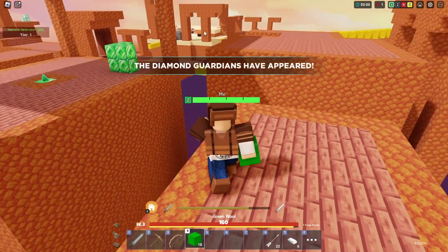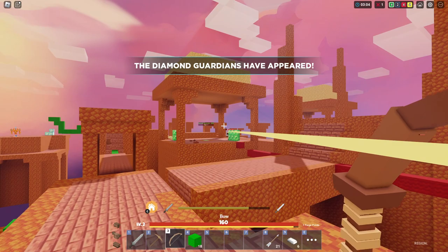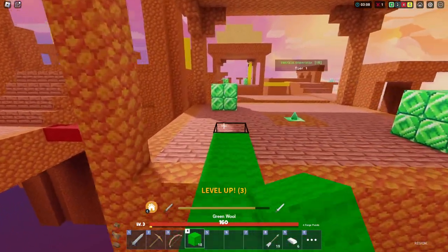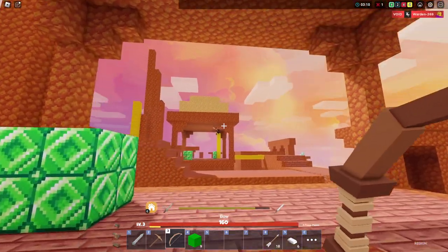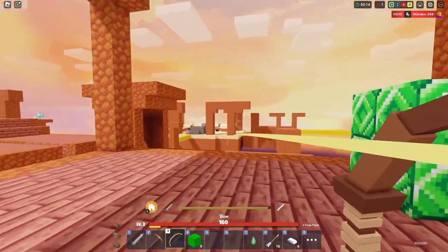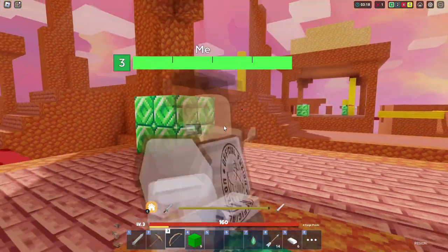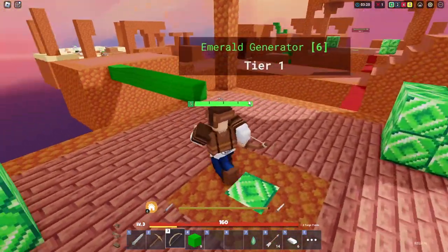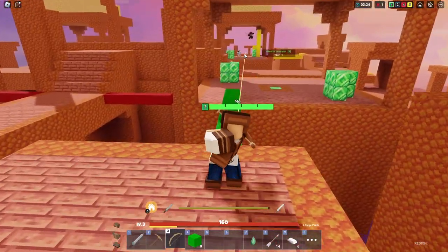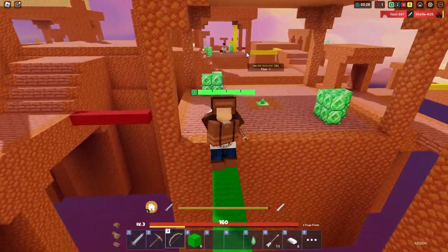Maybe I can hit someone right there — there is someone over there as well. I'm gonna try to grab myself some... oh, wait. There's someone over here as well. They're looking at me right now. I want to try to go over here and grab this emerald. Don't mind if I do. What is that person doing? They're trying to teleport back — I'm not gonna let that happen. I landed a shot over there.